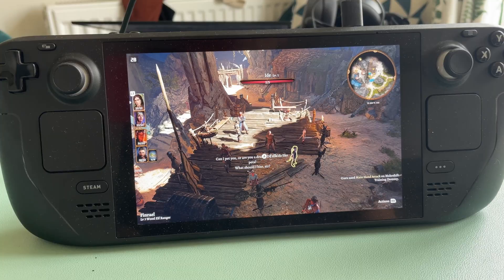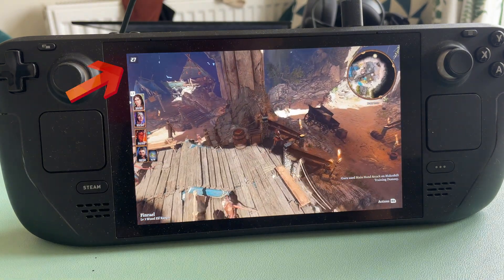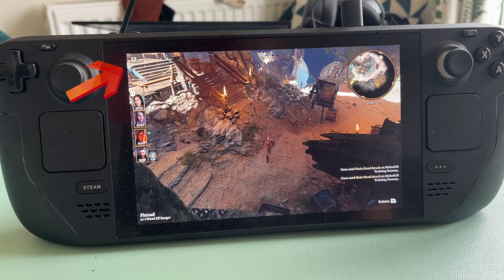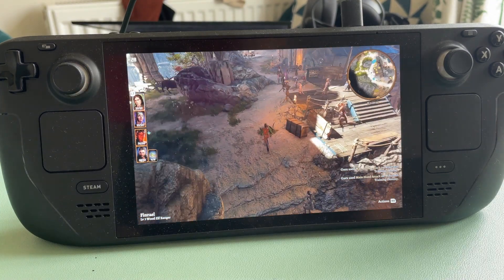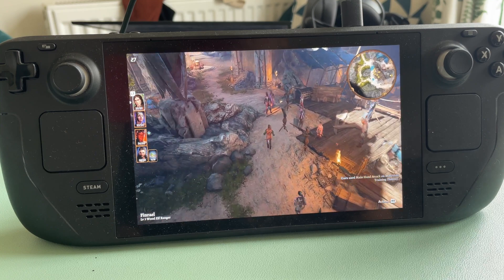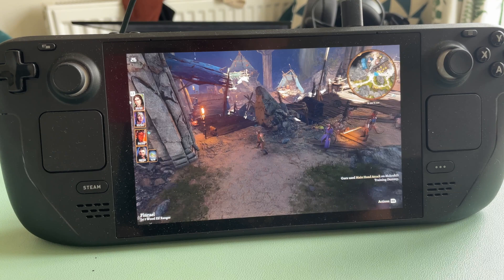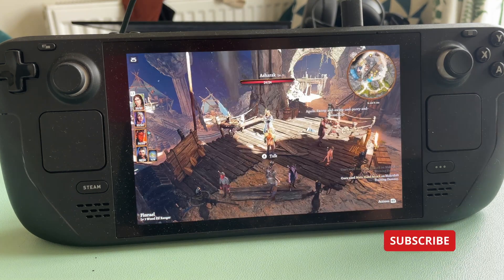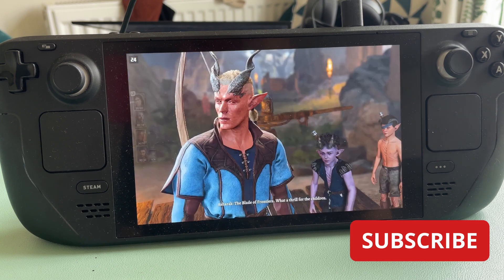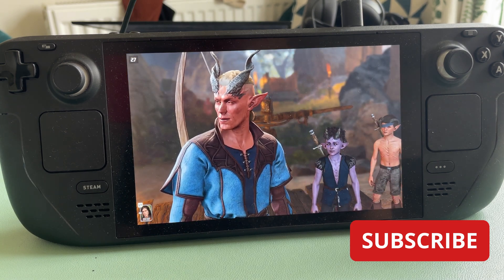I'm going to show you some clips now that are before installing Cry Utilities. This first one is in the Emerald Grove where you first meet Will. This is a newer character I'm playing in a co-op campaign on my PC, so it only has a smaller area of the map unlocked, but you can see as I run around I'm getting about 25 to 30 frames per second - never really higher than that. It seems to struggle at first when initiating dialogue, but after that it smooths out a bit, maybe because it's not rendering as much of the world.